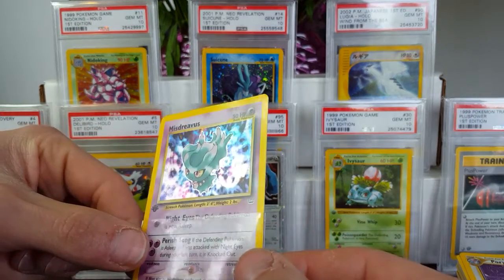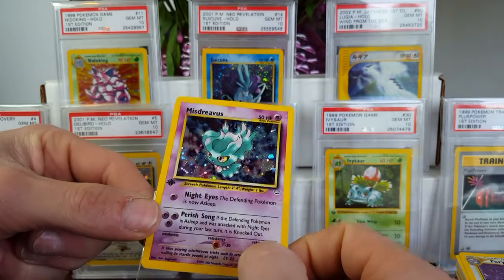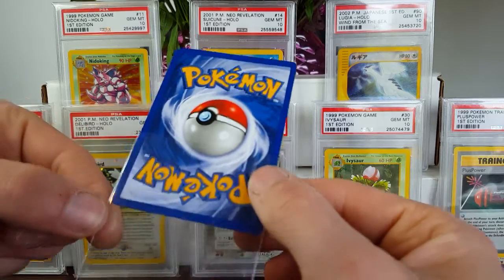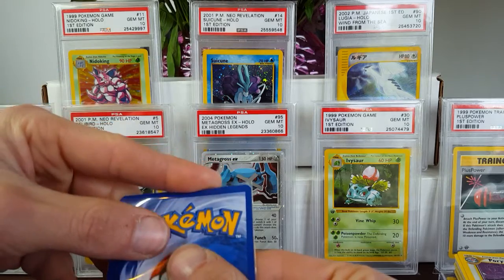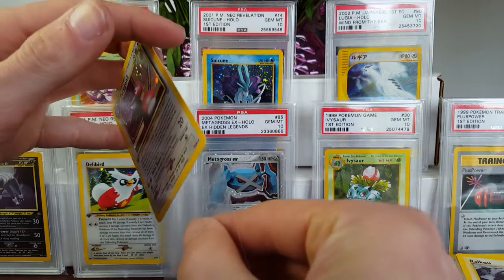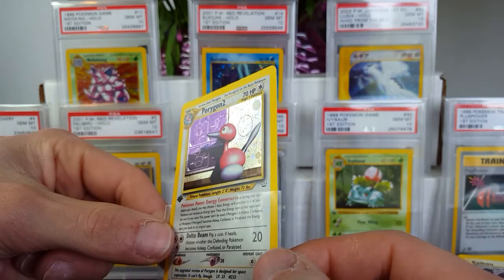Misdreavus is a really hard one as well. You probably can't see the scratches, but there are some light pack-pulled marks going horizontally through the card. Only one little spot of wear down at the corner, so I might consider grading this one just to see if it can pull it off. I feel like sometimes PSA grades cards with a little bit of leeway because they know how hard it is to find a flawless card when there are so many 9s.